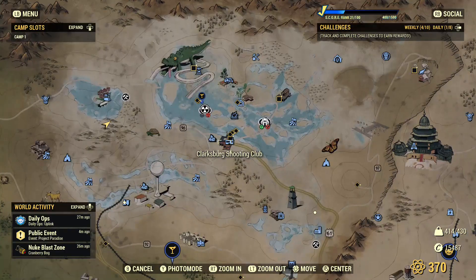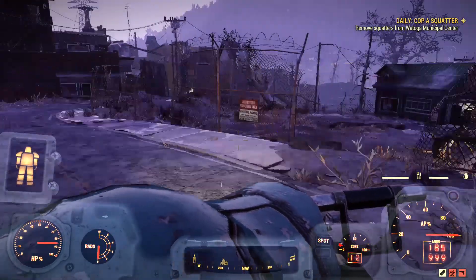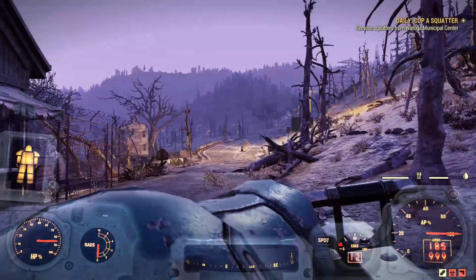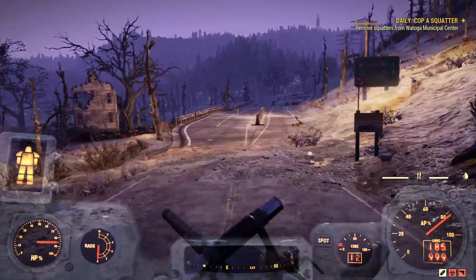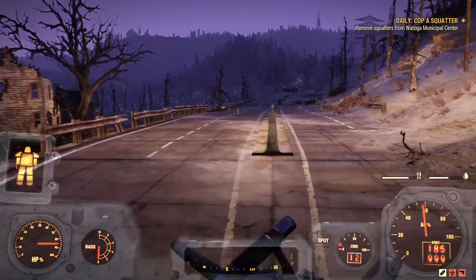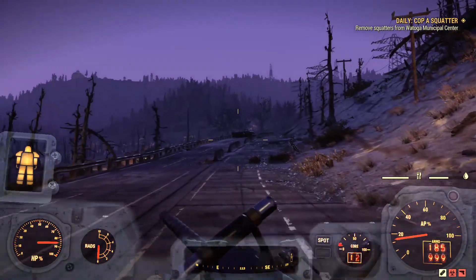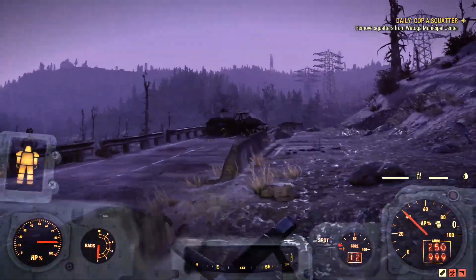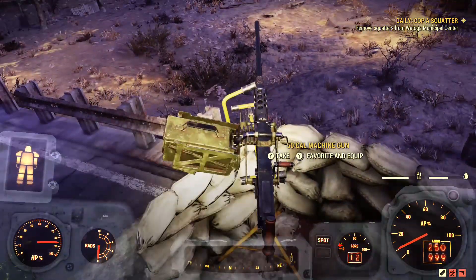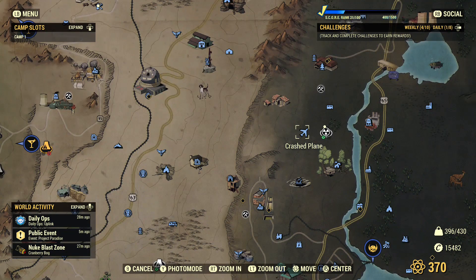Next, fast travel to the Clarksburg Shooting Club, all the way up here. When you fast travel, the game will spawn you there. Look to the east and continue down the road. Keep following the road and you'll see a truck — the second 50 cal machine gun is on that truck. Go ahead and grab it.